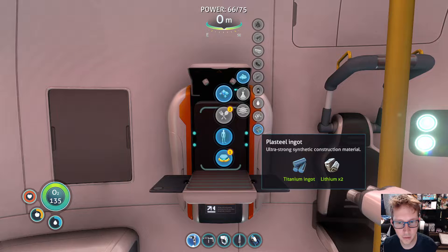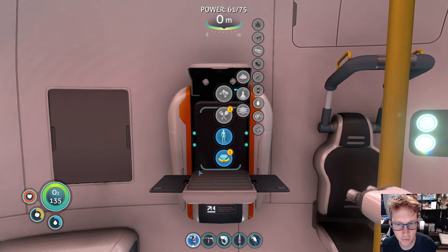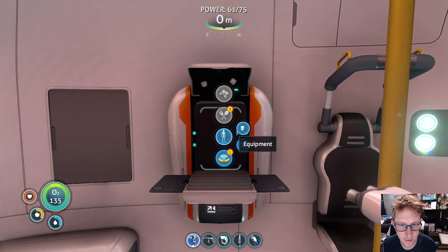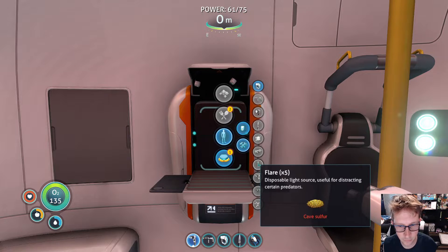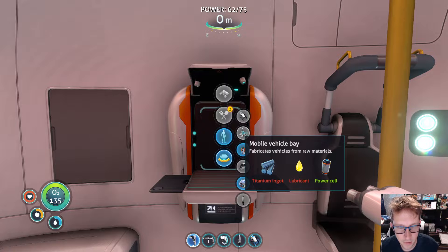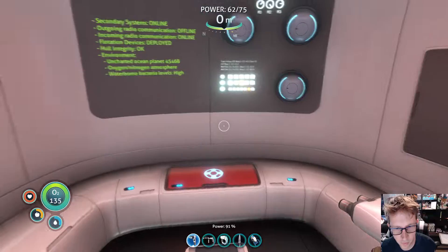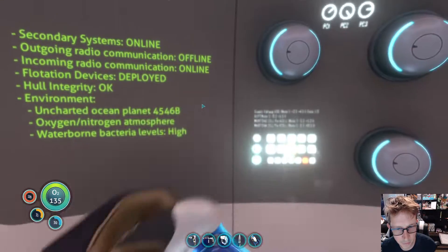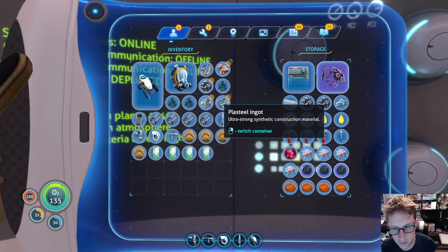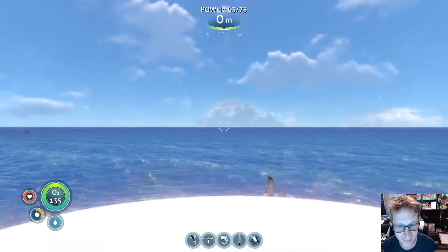We just need — oh, we have lithium with us already. So the plasteel ingot, that was what I was thinking of, and we can do that right now. Oh, that was anticlimactic. I was hoping it would play the dramatic music of when you learn a new blueprint and go 'duh' — creature decoy. But we got the plasteel ingot, so that's something. Man, that was so anticlimactic, it really was.